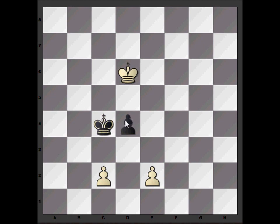Now there are only a couple of squares he can go to that really protect the square: he can either go to c3 — we go king d5 — or he can go to b4. So king b4, king d5, king c3, king c5. Now he's got to give way: king takes c2, king takes d4 and we win. If he moves across to e4 we'll just advance the pawn and win.